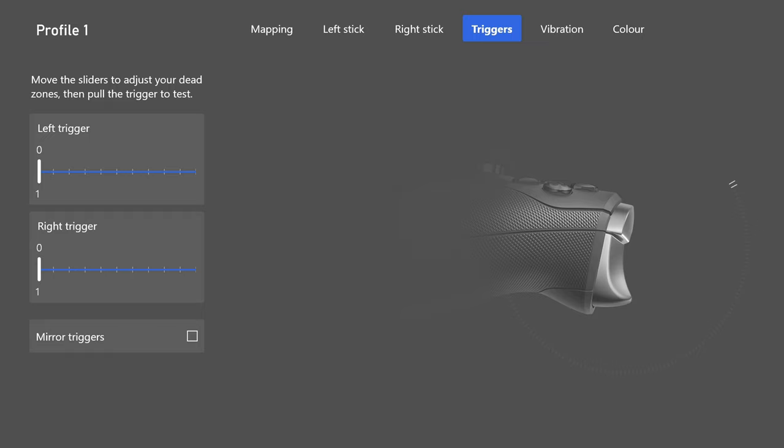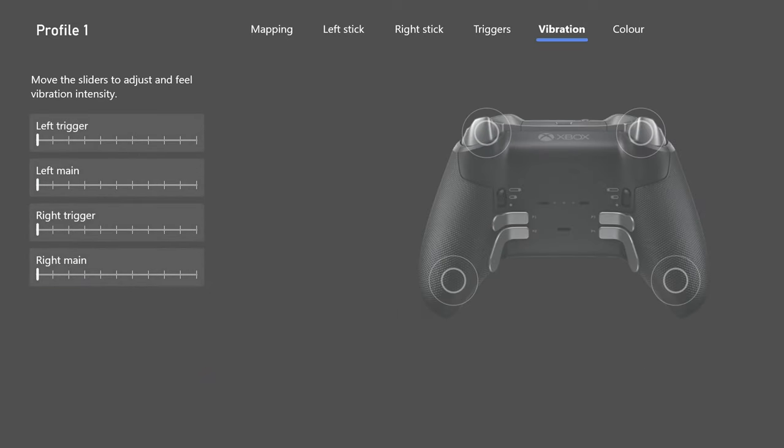Obviously if you guys are doing racing games, make sure to set up a separate profile. Once you set triggers to 0-1, you won't be able to control your speed precisely through corners. But for Call of Duty specifically — left trigger 0-1, right trigger 0-1. You can use the mirror triggers option to set both at once.